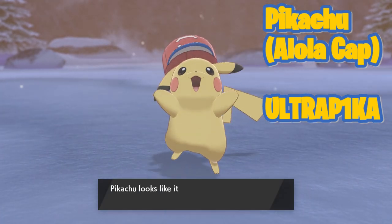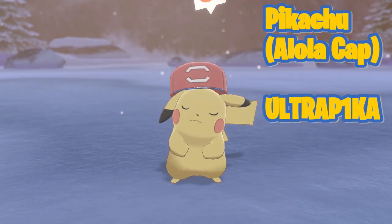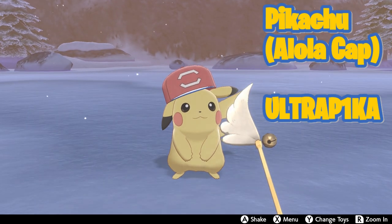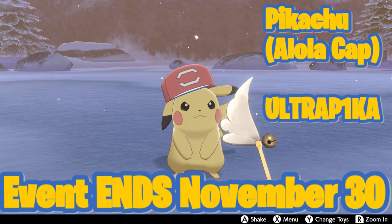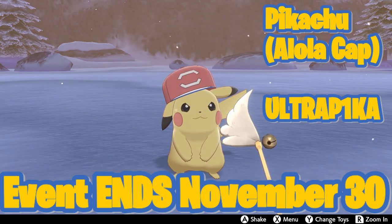Today the Crown Tundra has dropped and I'm doing a ton of videos based on the Crown Tundra, so look out for those. But I just wanted to get this video quickly out as well for everybody — whether you got the DLC or not — to grab your Alolan Cap Pikachu. Remember, this event ends on November 30th, so you're gonna have to do this as quickly as possible.